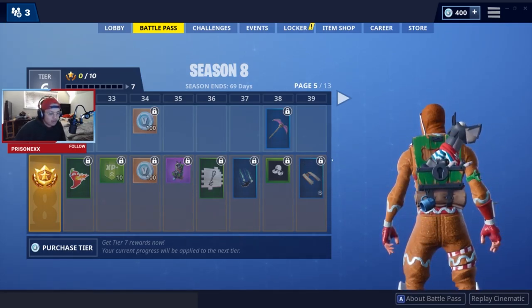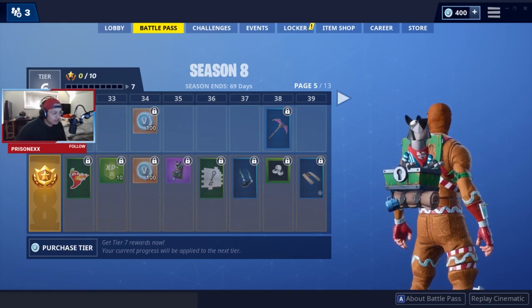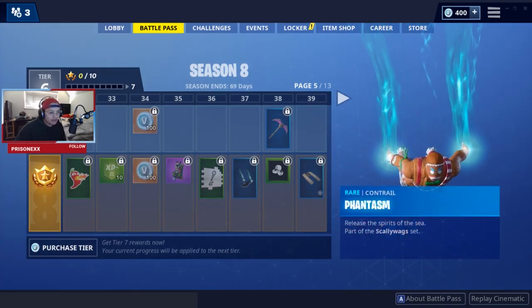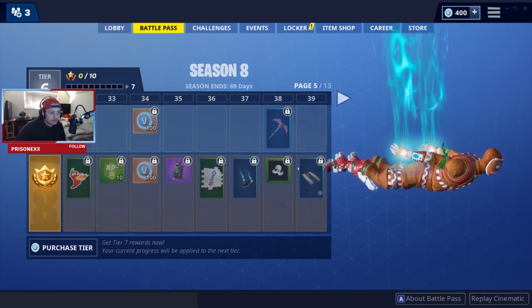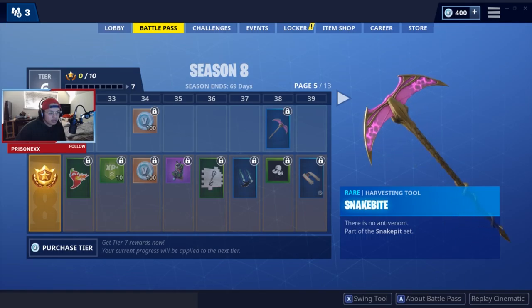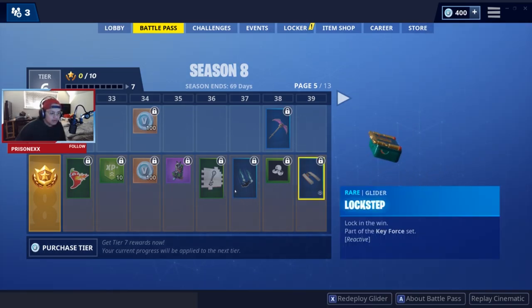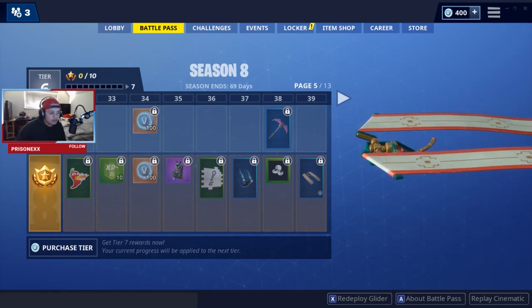Woodsy has a pirate skin on it — blue and white with a little red handkerchief, that looks really cool. I don't usually use back bling but this is nice. Phantasm — little phantom rifts coming out of his hands. New pickaxe, part of the Snake Bite set. I really don't like the look of it though.